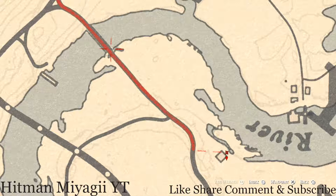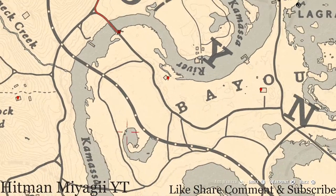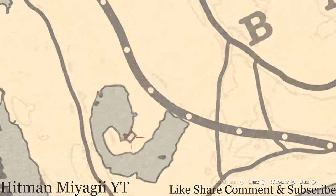There is a random fossil right underneath this bridge at this location. Go underneath the bridge along the shoreline with your metal detector and you will hit on a random fossil. Just come over in this area and it will lead you to the item if you know how to follow the metal detector.